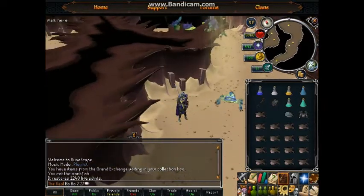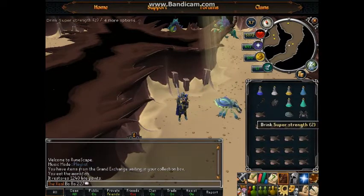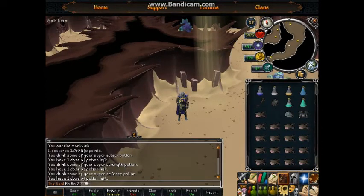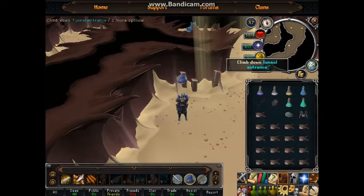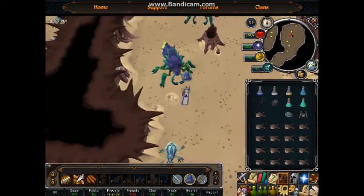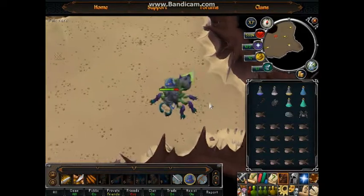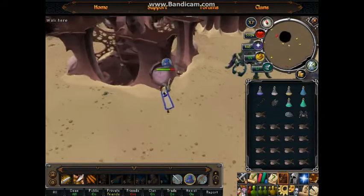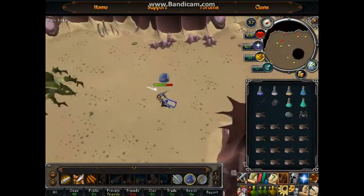I switched worlds so there's nobody down there this time. Pot up again, put on Protect from Magic, and let's get down there. I've heard it's best to use Protect from Magic throughout the whole fight, and it seems like it's worked in the past. There she is — come here!